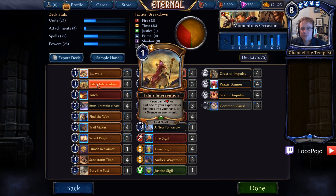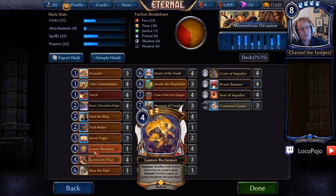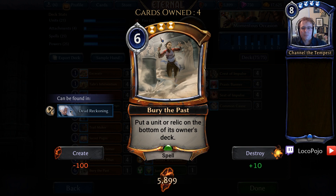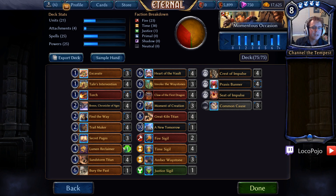We have the Torches and the Talir's Interventions, of course — those are really nice for bouncing Heart of the Vault. We also have Excavate to get the Heart of the Vaults back on top and to save the Lumen Reclaimer, of which there's only one in this deck. I don't agree with the four Lumen Reclaimer setup, mostly because if Lumen Reclaimer is played out early and then dies, it has some anti-synergy with Invoke the Waystones. Most of the time Invoke the Waystones will win you the game before you even need it — it's just a safety valve. Then Bury the Past is a big six-cost card that can kill Relics and do other things. It's a one-of and I don't think we'll go any higher than that.